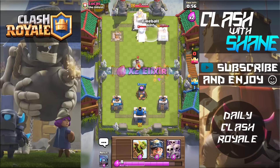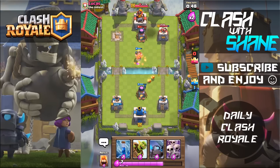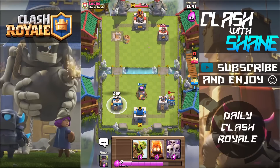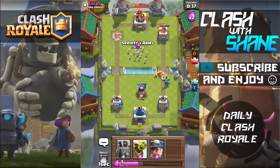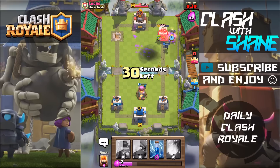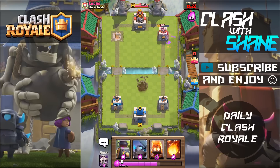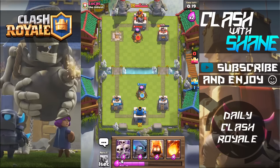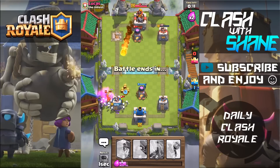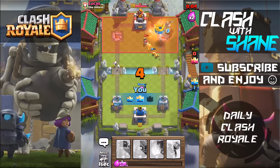The Furnaces will cancel out here. I'm going to Miner right here and Fireball this to take out that Furnace and go in with the Super Combo. Mini P.E.K.K.A. right here, and we'll Zap this Goblin Barrel. Let's go in with the Skeleton Army right here, Goblin Barrel right here, Miner right here — look at that Skeleton Army just do work! The Mini P.E.K.K.A. is on one health left, still alive. Zap these skeletons. The Skarmy is a strong counter to Goblin Barrel guys. Zap this — two crown victory!